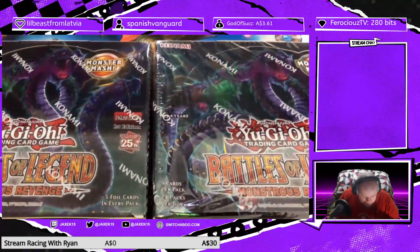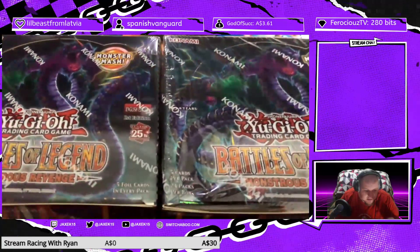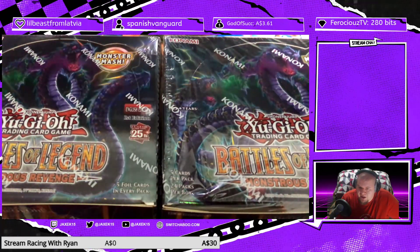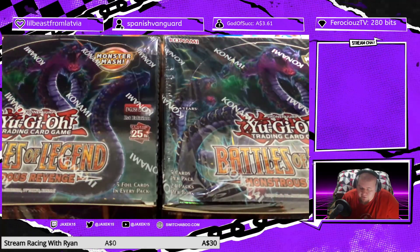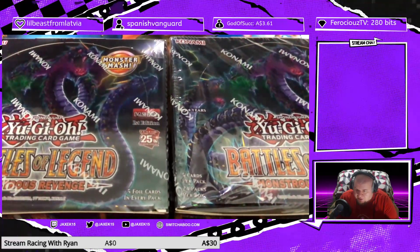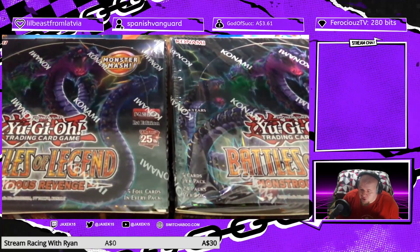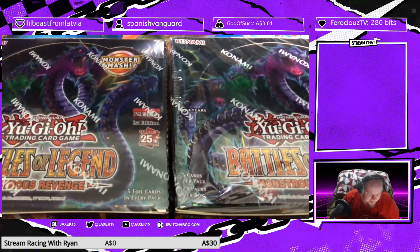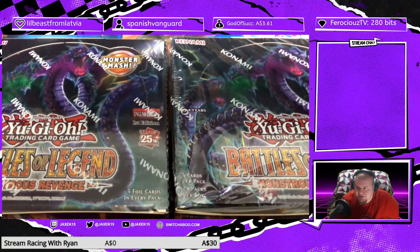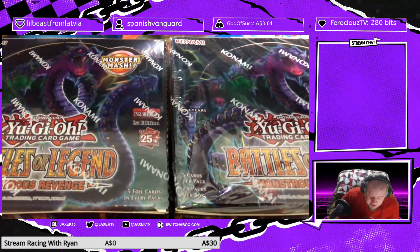Battles of Legend Monstrous Revenge — if you remember the last Battles of Legend set we opened, Crystals Revenge, it was mainly new cards shown off from the anime, mainly the Crystal Beast. This time around, it is primarily cards from the manga — specifically the Sky Striker manga. So yes, there's new Sky Striker stuff in here. It baffles me that Sky Striker not only gets its own manga, but it's a manga set in the universe of the archetype with nothing to do with Yu-Gi-Oh itself.